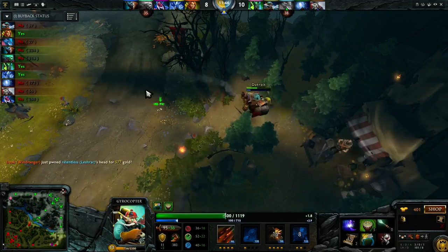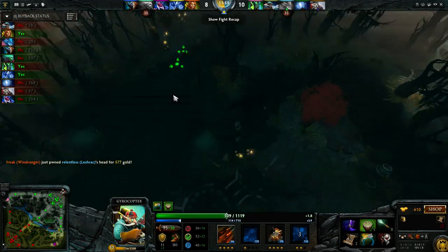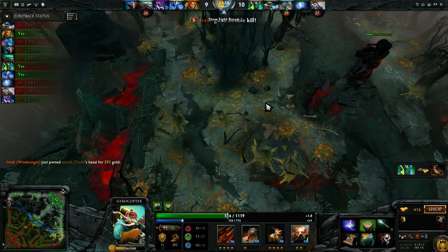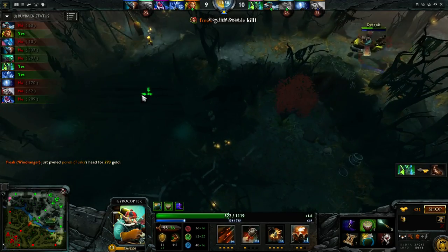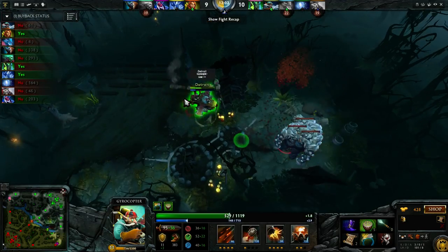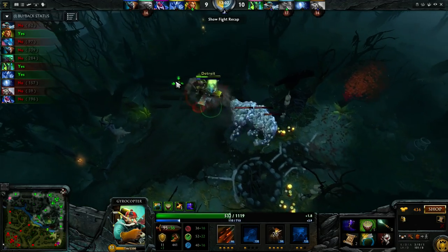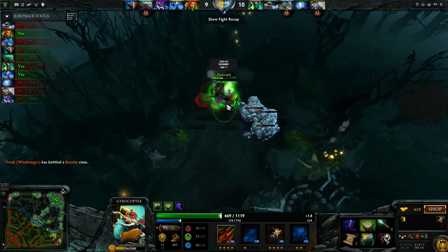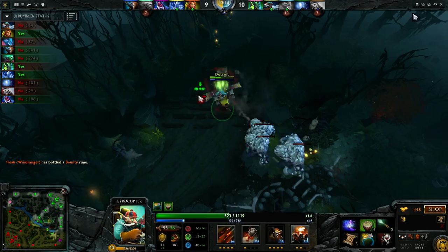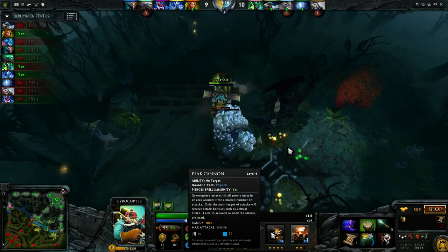I am incredibly low now. I'm going for Helm of the Dominator next. Essentially what I did this game is I went for the more bulky, fighting battle-oriented build in the early game with Drums, and I'm now transitioning more into the farming role with the Dominator. We just won that fight, so we get extra map control. Once you get Helm of the Dominator, you can start stacking Ancients and take them out really fast and effectively with Flak Cannon to boost your GPM.